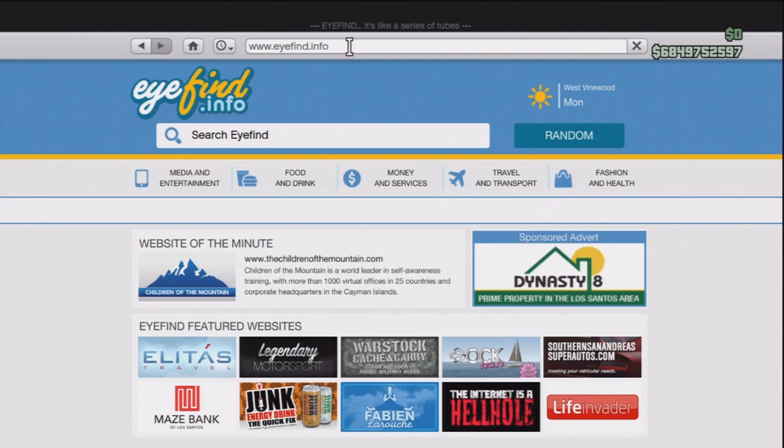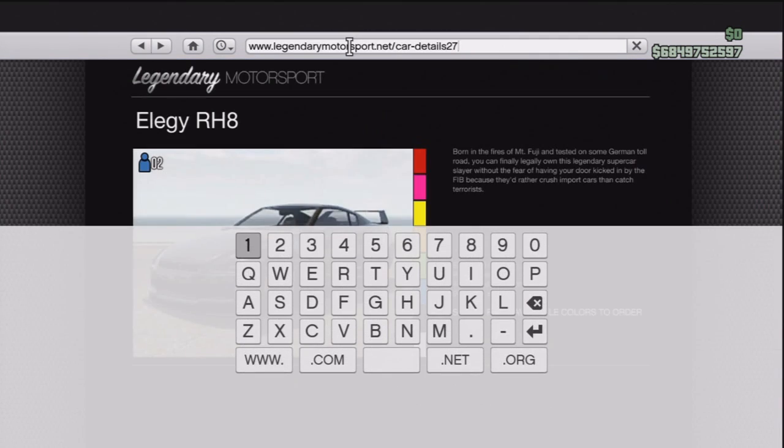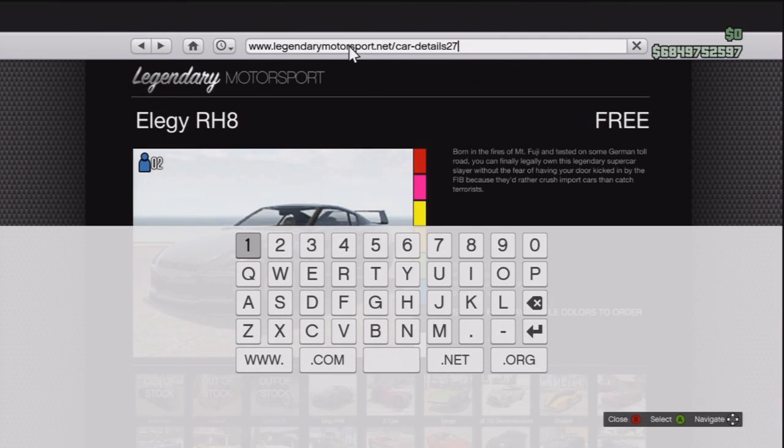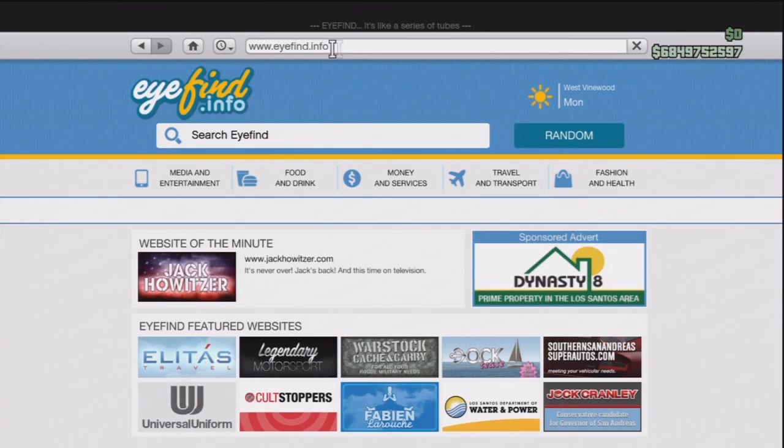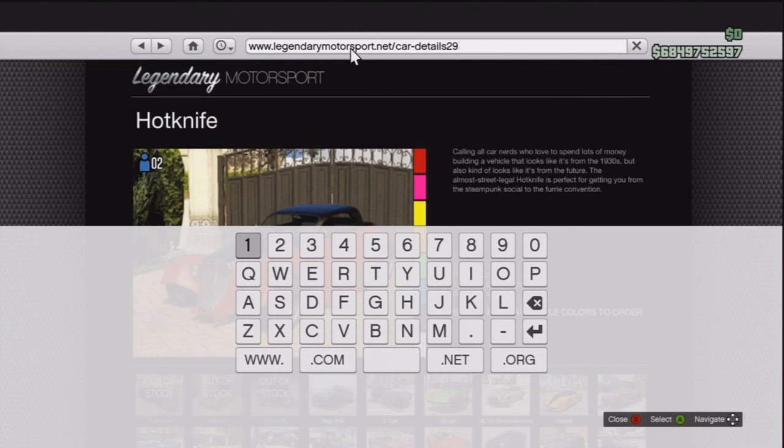Now click A and B until it brings you back to the Alegy — except this time it'll bring up a keyboard. Delete '27' at the end of that and put '29'. Now go back to your home button and click it, then go back to the search bar and do the A and B thing over and over again until it now brings you back to the Hot Knife.